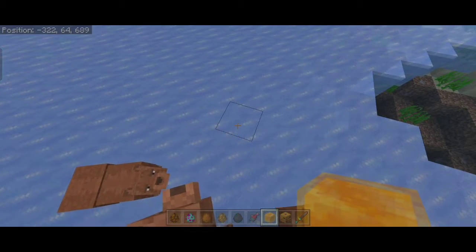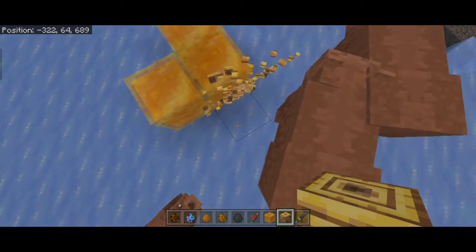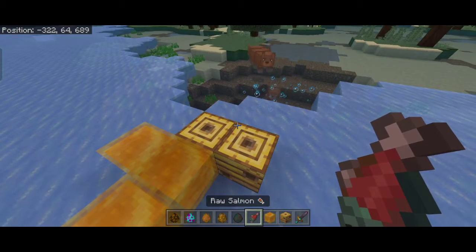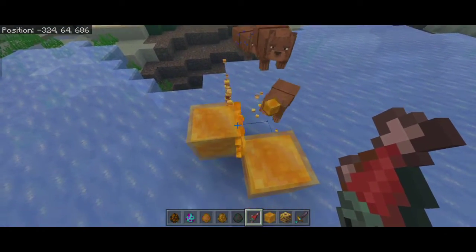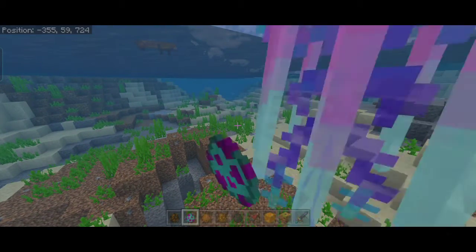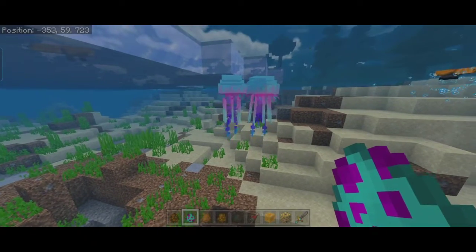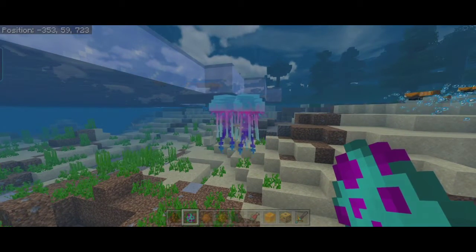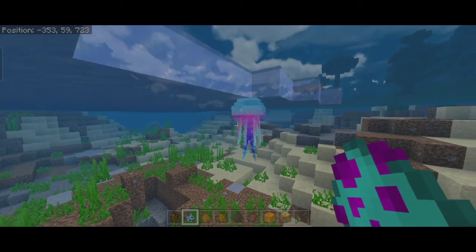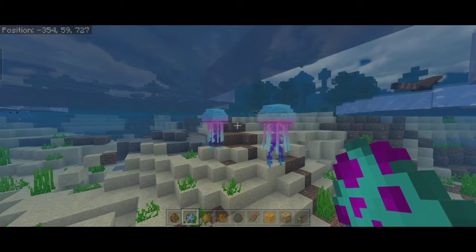So when you place honey blocks and beehives nearby, the brown bears will break them — you can see they just broke them right there. That's a new feature. Next we have the jellyfish, which also has a new texture, model, and animations. I think this one looks much better than the last one — the last one was just okay, but this one is a real improvement.